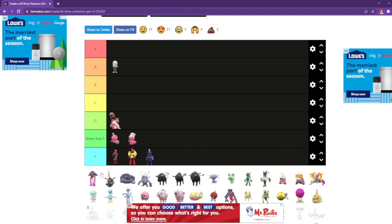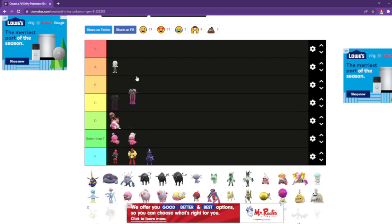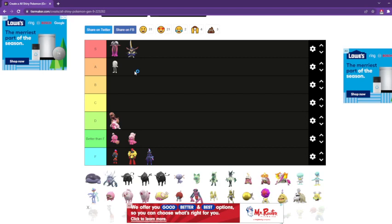Toadscool — I like how all these pictures mostly have their eyes closed, but Toadscool is definitely an S tier. It changes a lot. This one is also an S tier — that's a really good shiny.